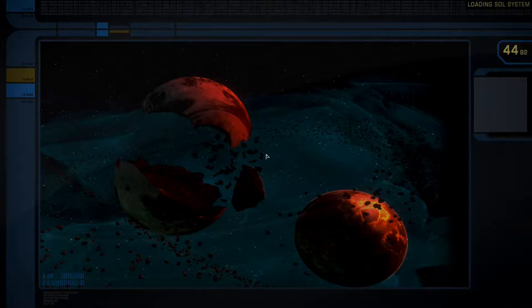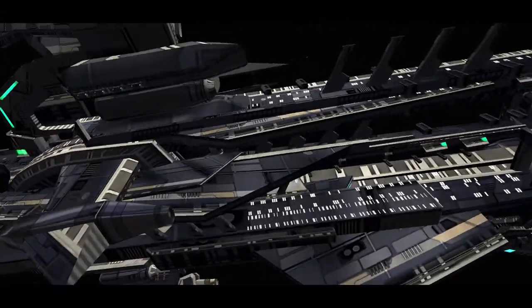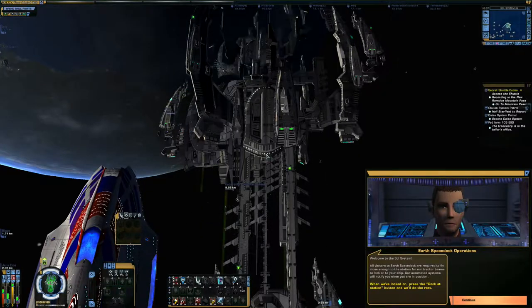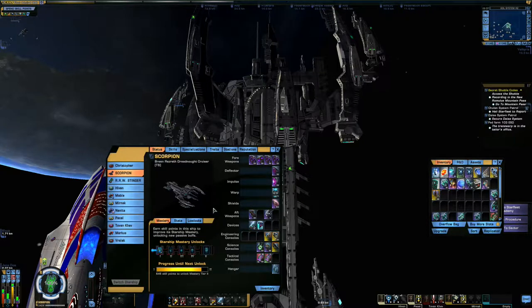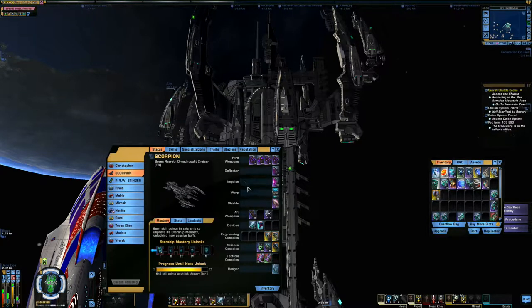I don't really like flying cruisers very much, I don't like beams, I think they're kind of boring. Just a slow cruiser with beams — I mean, I got a Pilot Warbird, it's super fun to fly. Why would I want to use beams, right? But the thing is, I don't have any beams. So yeah, I won't be using beams.